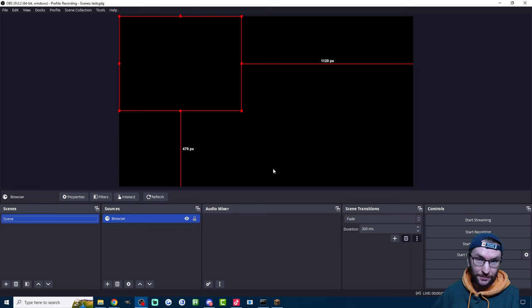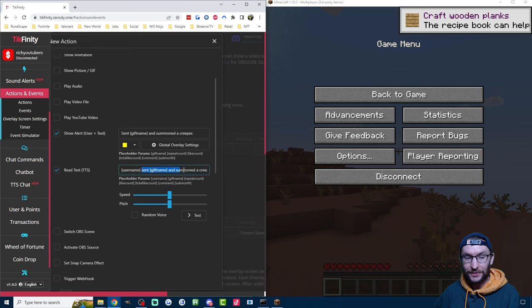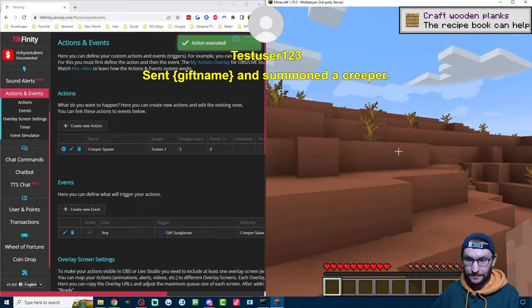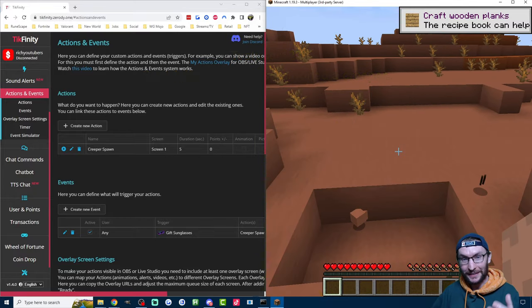To test this, put Minecraft and Tickfinity side by side. I'm expecting to see the text-to-speech read out that the username sent the gift name and summoned a Creeper, put some text on screen, and crucially summon a Creeper nearby. Under Actions, press the play icon next to the relevant action. 'Test user sent gift name and summoned a Creeper.' Looks to be working — there's my Creeper. It's just exploded on me.